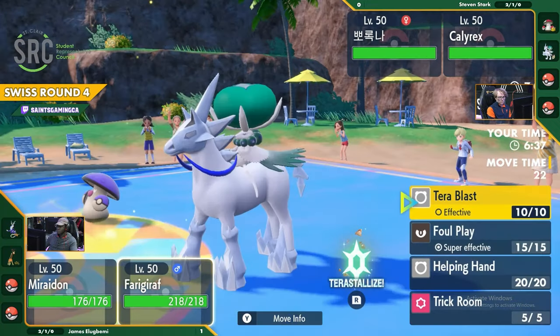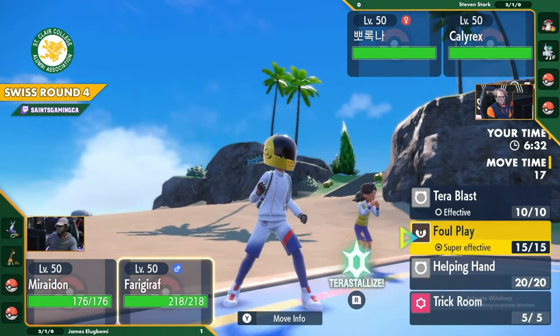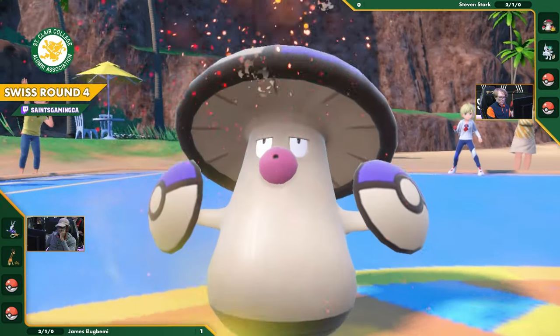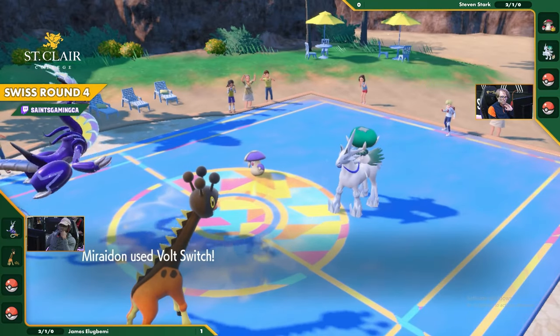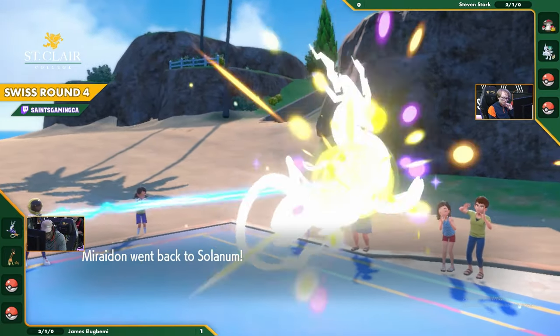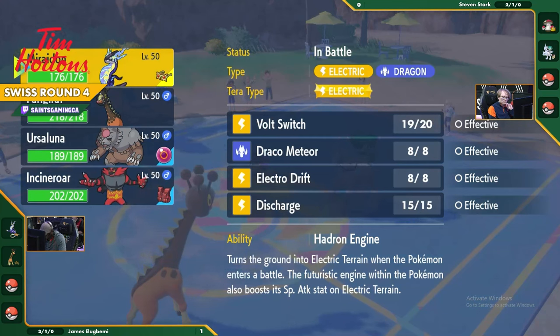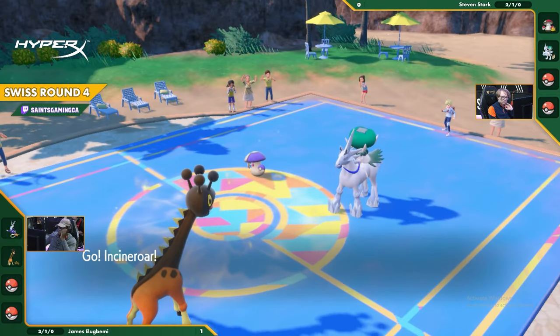So even if you get Slept, what item is that Ursaluna holding? It's Life Orb. Nobody's holding Safety Goggles, so you can't really make a hard call out there. Use the Rage Powder - that is at least going to afford Calyrex a turn to actually get to play the game, which it didn't have last time. Even if the Ferrigarath takes down the Amoongus, at least your Calyrex gets one solid turn of gameplay before it gets completely wiped. Incineroar is going to come out - I think this is a great option.